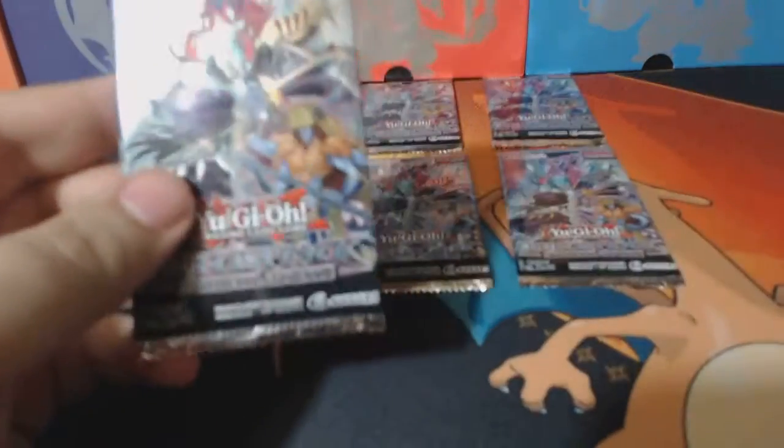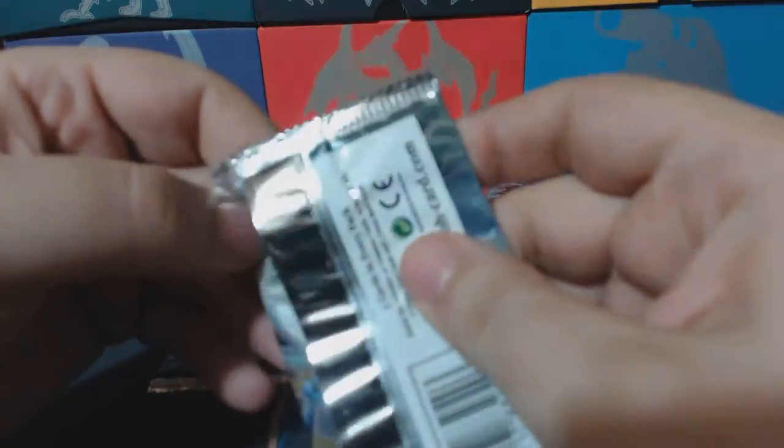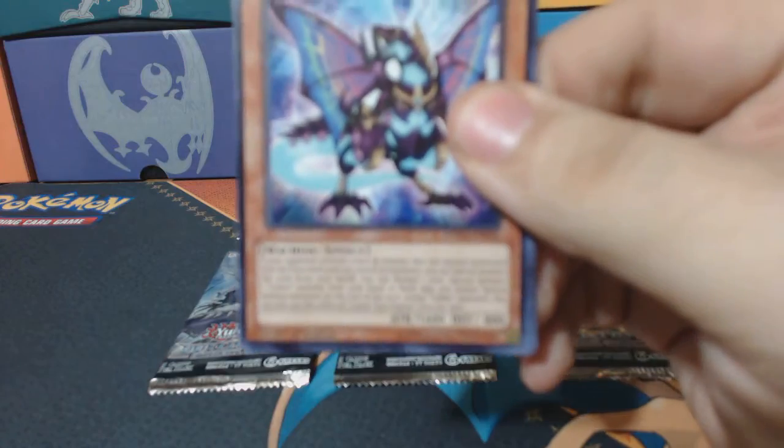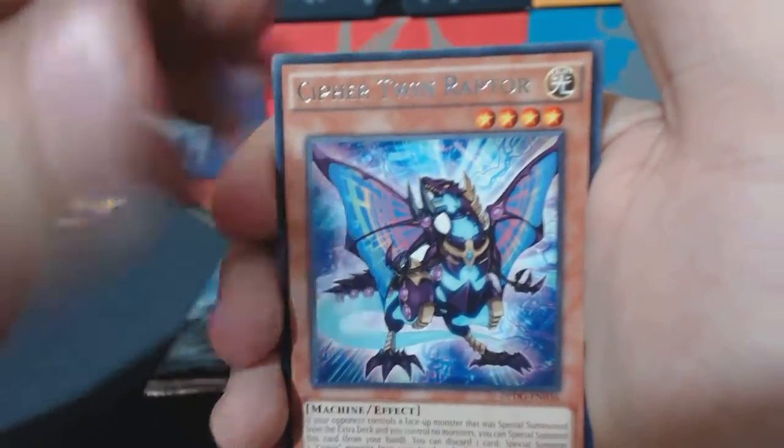If I learned anything from this set, I can't say the card names, so we're gonna try because it's time to duel. I'm gonna say whatever I can, like the Cypher Twin Raptor.